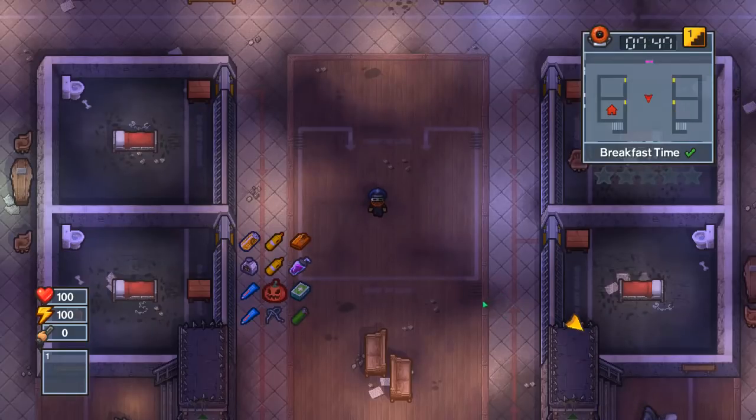Hello there, welcome back to another Gurumat Guides. We're on the Wicked Ward prison where we'll be doing the A Grave Affair escape.